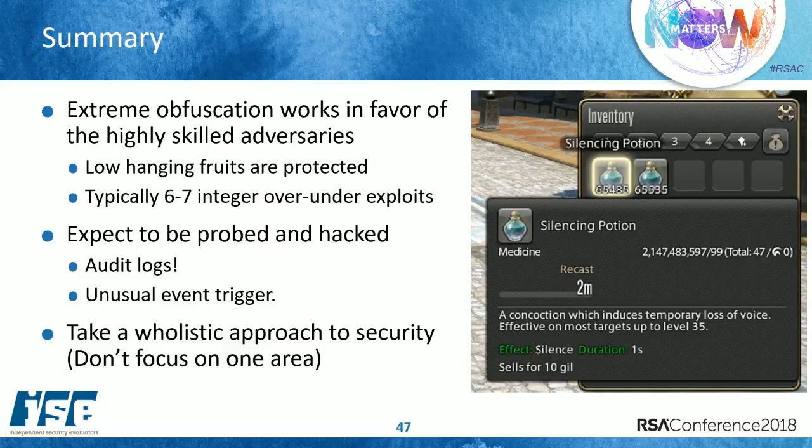In summary, here's a screenshot of Final Fantasy XIV — another integer overflow where we were able to get 2 billion potions, each worth 10 gold, so about 20 billion dollars on a single stack. The game only allows a stack of 100 legitimately. To summarize: extreme obfuscation works in favor of highly skilled hackers, the low-hanging fruit exploits are protected from casual hackers, integer over- and underflow exploits are very prevalent, you want to monitor exactly where your financial transactions are happening, and you want to make sure you're testing for integer overflows and underflows.